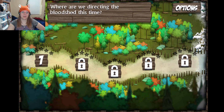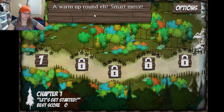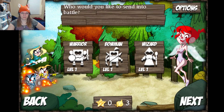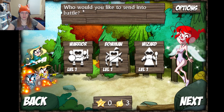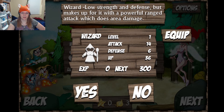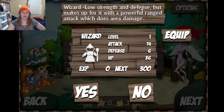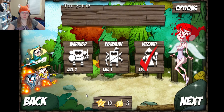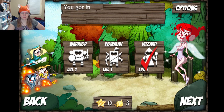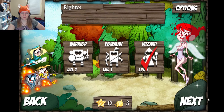We are directing the bloodshed — where are we directing the bloodshed this time? I guess here. Easy. Who would you like to send into battle? The Wizard. Low strength and defense, but makes up for it with a powerful range of attacks, so there is effect damage. We'll go with the Wizard.